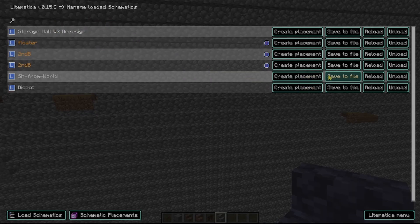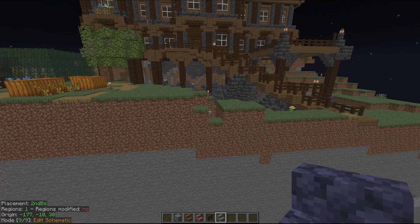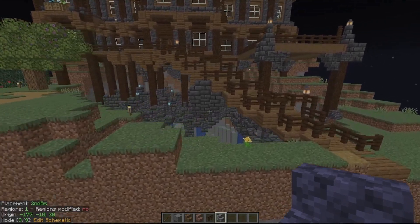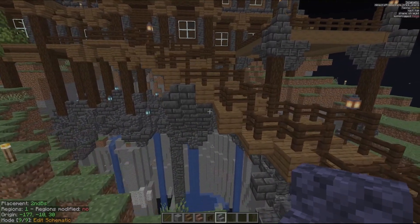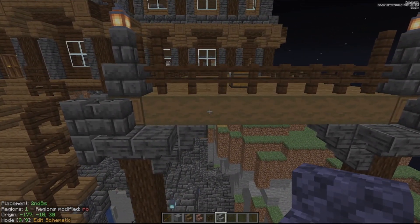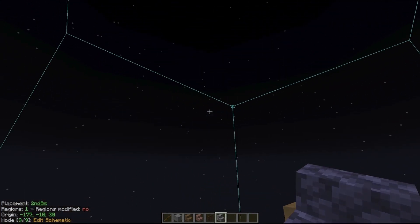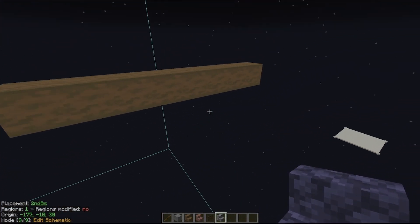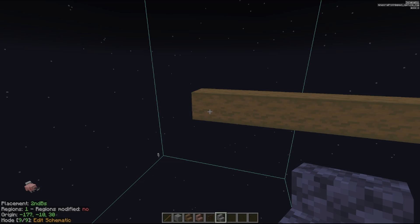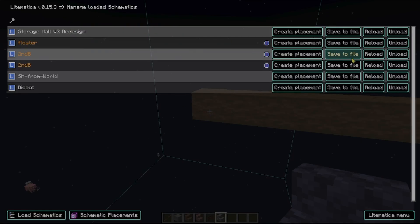Let's go ahead and reload this one here so it's back to normal. The next hotkey is Break All Except. Say I want to see only the stripped log here in the build — I can hold down that hotkey, left click on it, and it's going to remove every other block from the schematic and show me just those blocks. Simple enough. I'll go ahead and reload this again.